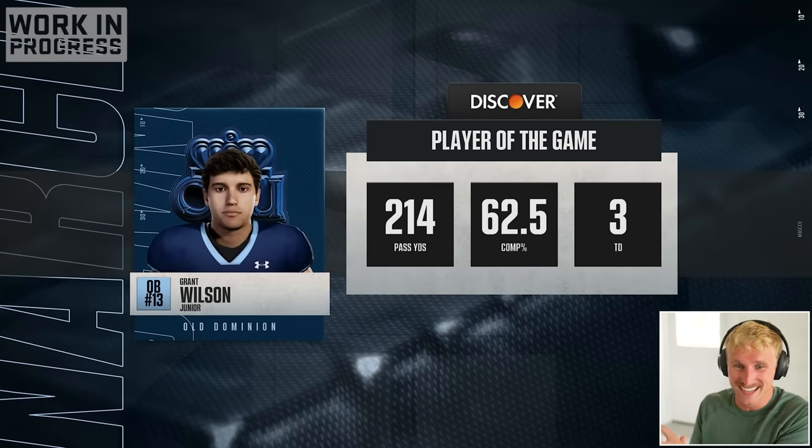I'm going to sim to the first AP poll. We've got Indiana and Virginia Tech in the first three games, so I'm worried about an ugly start. Week 9 versus James Madison — Grant Wilson went for 377 yards and four touchdowns. We're four and three, two and one in the Sun Belt. We lost to Indiana, beat Marshall by one, and lost to Virginia Tech who's ranked 22 in the nation. We smacked the hell out of Liberty and Eastern Michigan, lost to Georgia Southern, and beat James Madison.